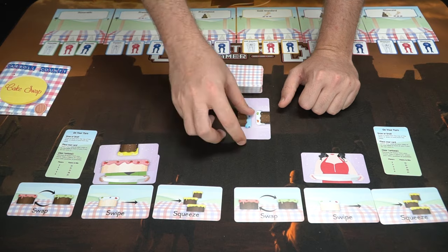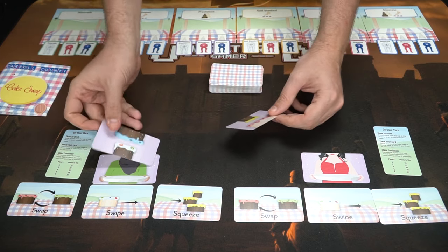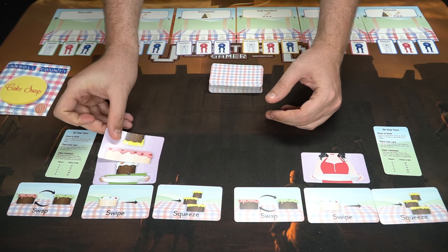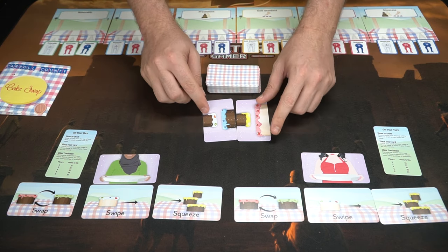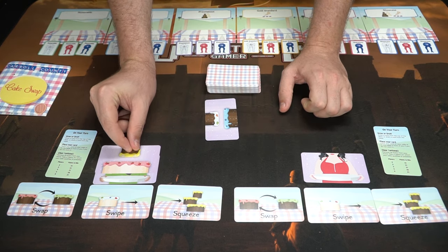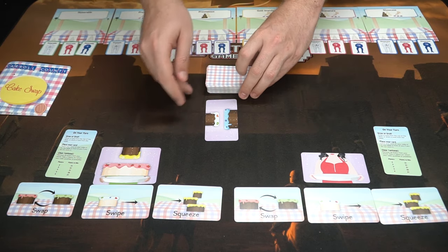So a five on the bottom and then a three on top would work, but you couldn't put a two on the bottom and a five on top — that's a misplacement. She goes ahead and takes the red five-layer cake and places it on her cake pan, which is really nice. She's got a large five-layer cake.